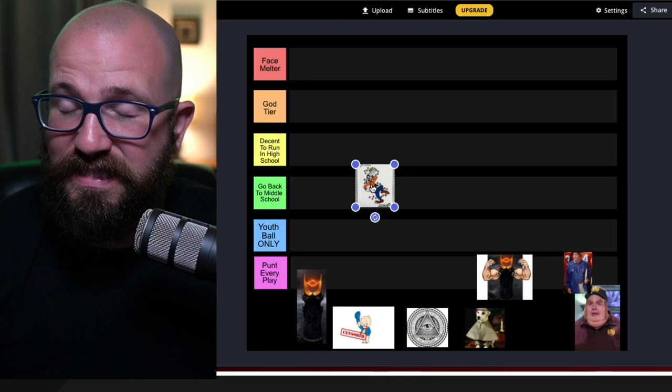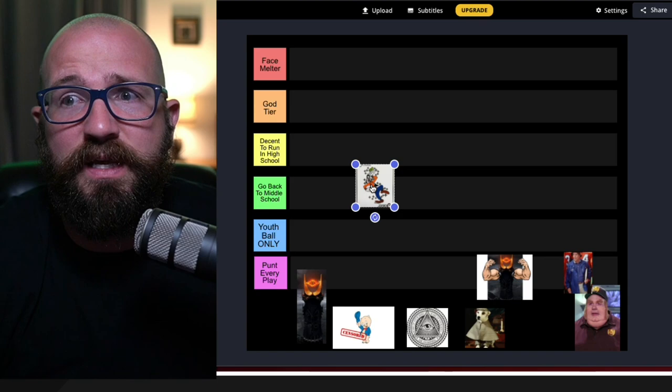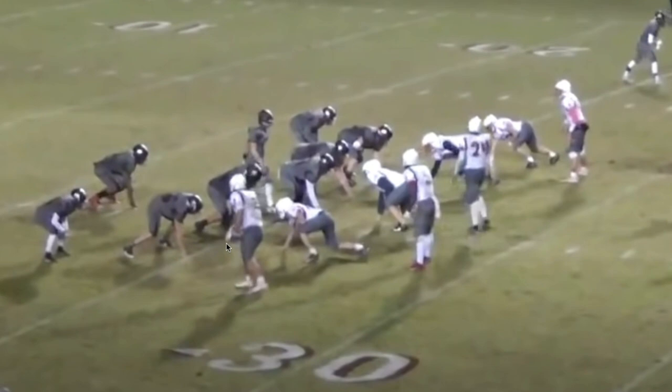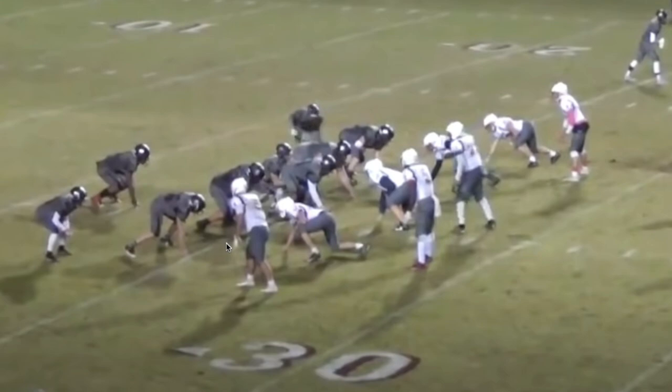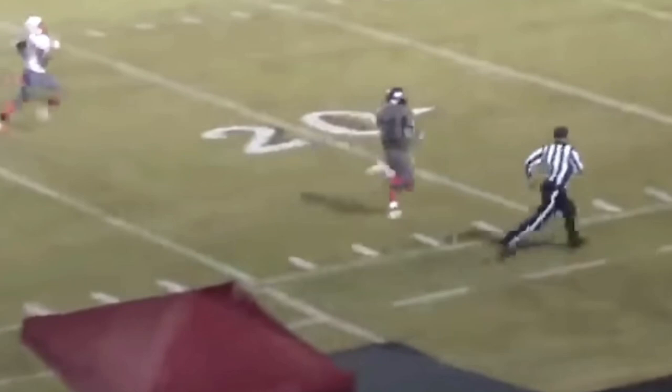Almost to a T, what air raid and run-and-shoot quarterbacks have to do is the same thing with the flexbone. The flexbone is a nice offense. You have three backs in the backfield spread out, the threat of four verts, and you're reading two people so that someone's always going to be open if you make the correct read. But you've got to make the correct read — it's the same thing for every other pass-happy offense. You're putting a lot of stuff on the quarterback.